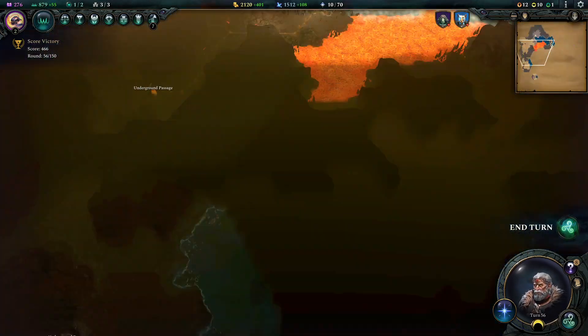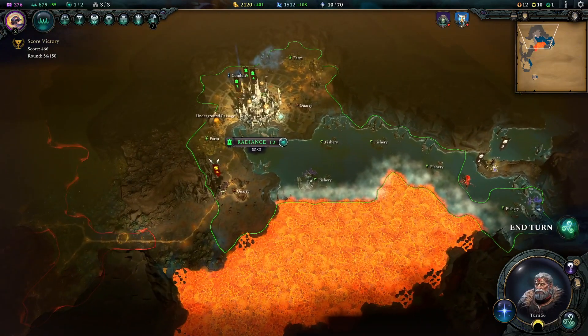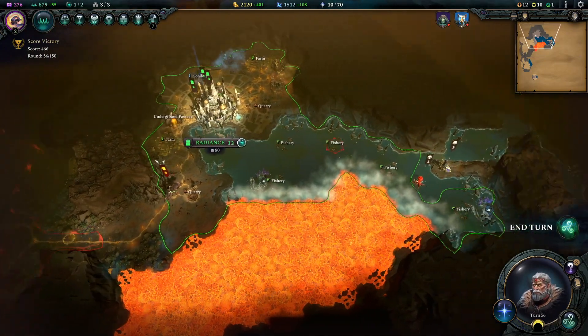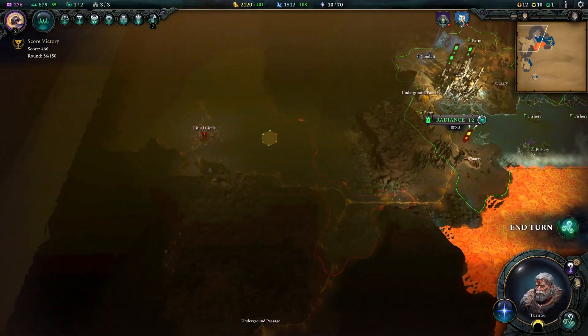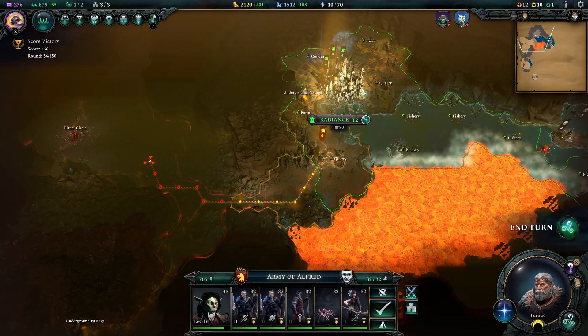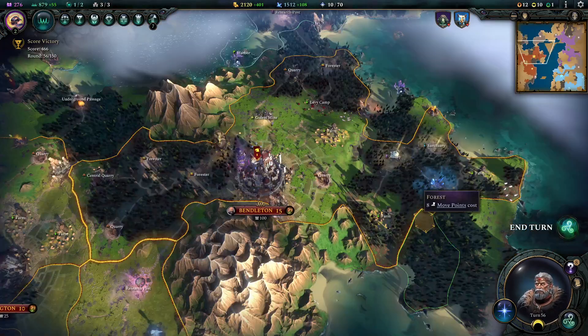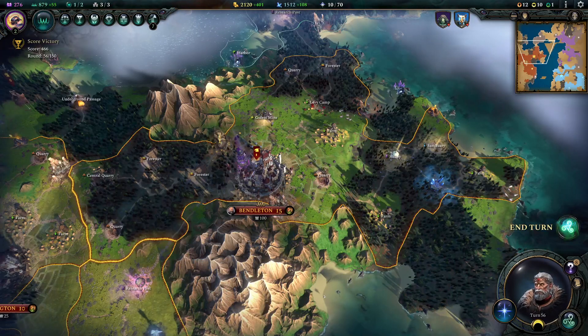We also have the underground - we'll have an army down here with our allies, Radiance, their vassal. But there's not many places to go except to try and help them by taking out whatever's in here. I don't know if this army is strong enough to be able to take out whatever's in here, but we'll end the turn and see what the story unfolds to.